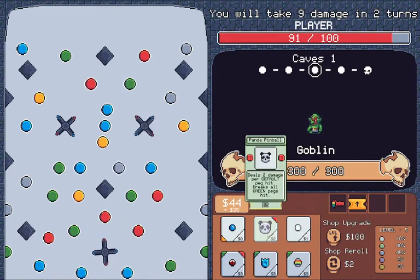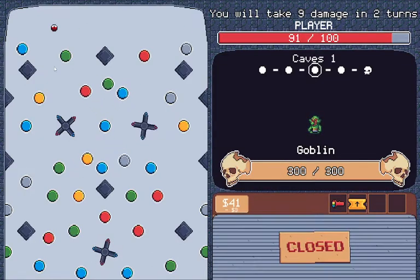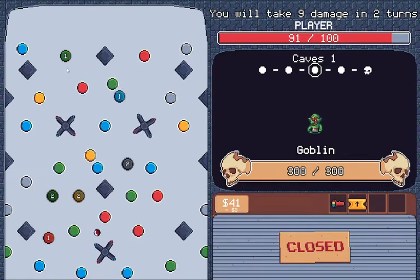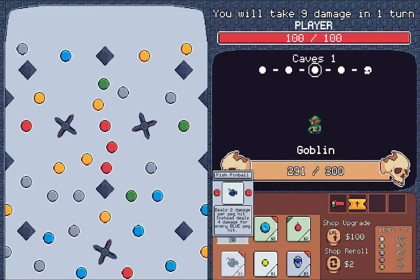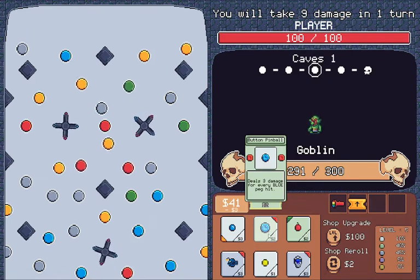300 health. Breaks all green pegs. Vampire bull — looks interesting. I'll either get healed or... Only nine... I thought I said three damage per second. Blow peg.